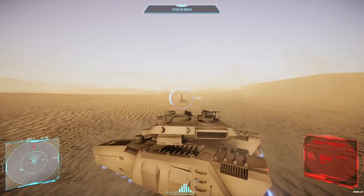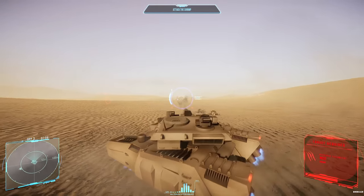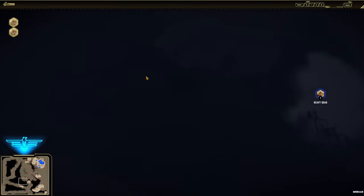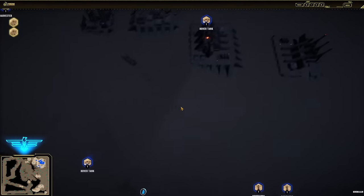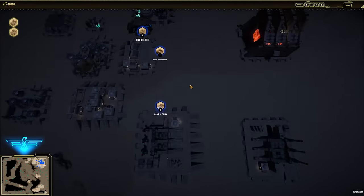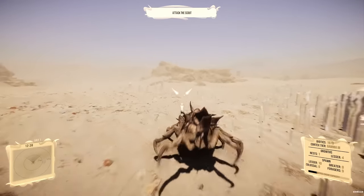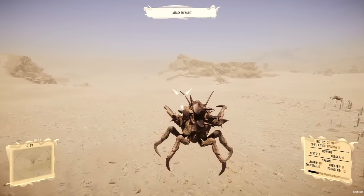Set in sprawling desert environments of 3km or more on a side, Silica is the story of two human factions competing for an exotic resource while a vicious hive of alien natives tries to eat them and all their stuff. I recently got a look at an in-progress build of Silica, and what I found was an interesting take on a genre that has often been attempted but rarely perfected.